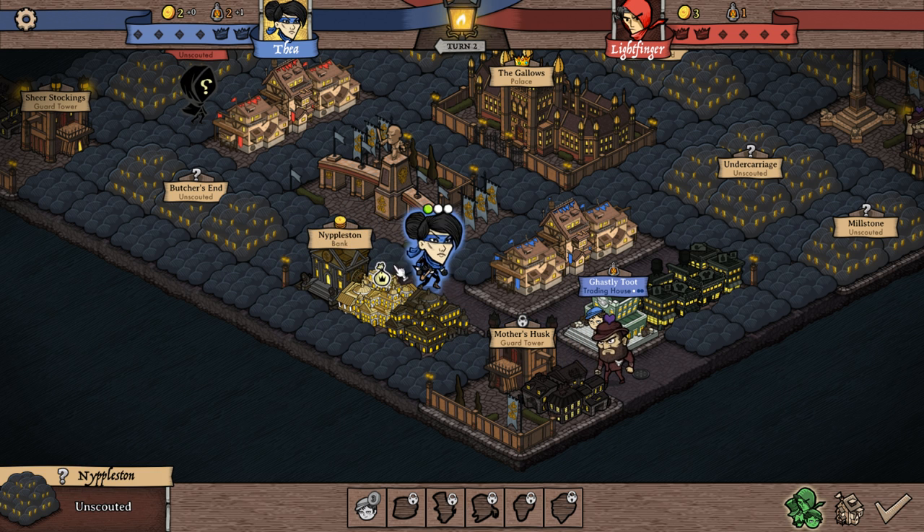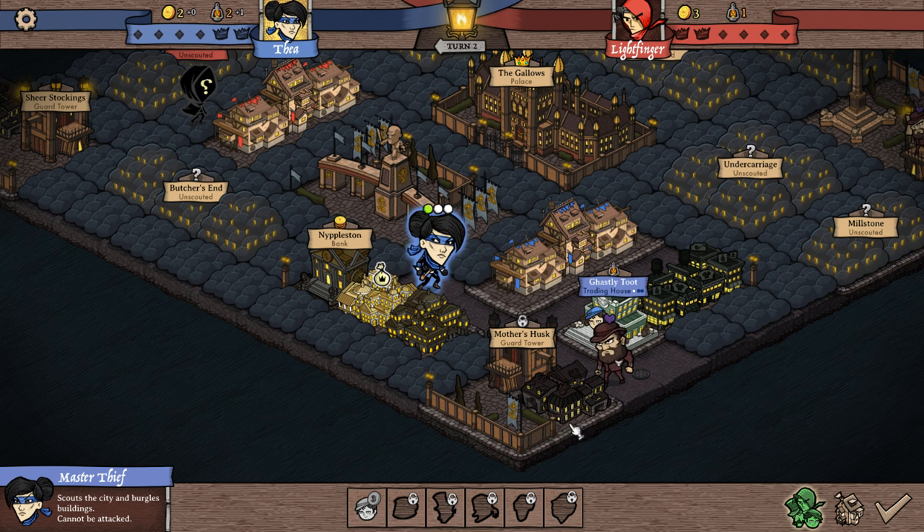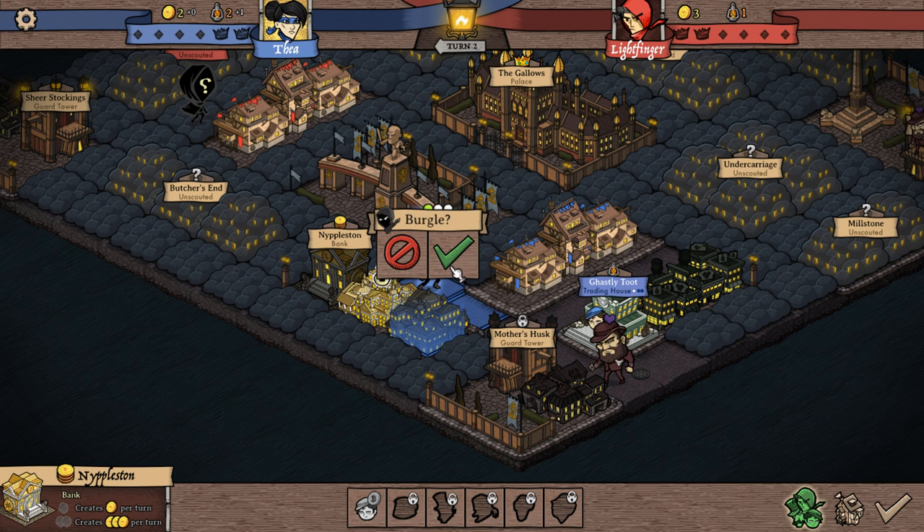This is the bank. It works sort of like the trading house — if we get an urchin in there it gives us one coin per turn. Two or three of them will give us three or four gold per turn. I can also just burgle these buildings, which will give me coins.